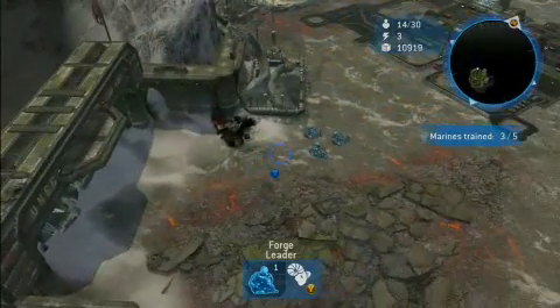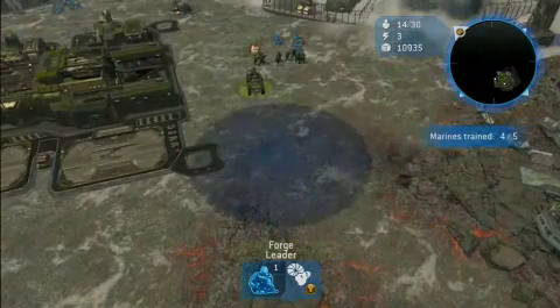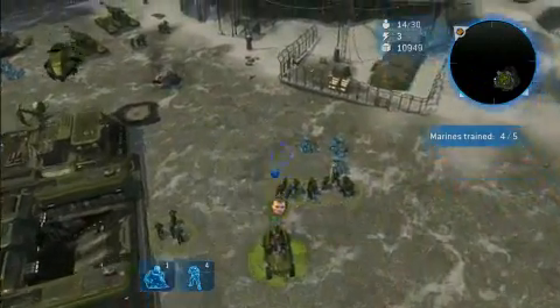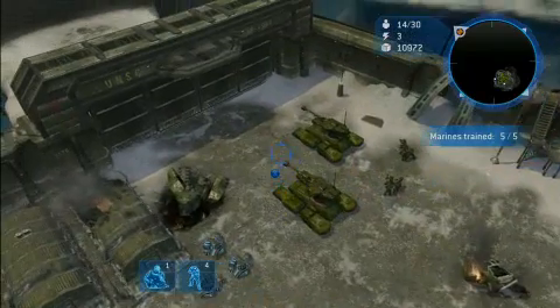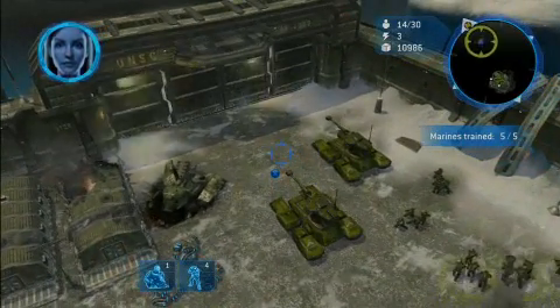Wow, the Covenant really did a number on the base — we're not gonna be using that door any time soon. Another way to select units in the game is to press and hold down the A button. It brings up a paint select, which lets you paint over as many units as you want and then move them around all at once. I grab those Marines and move them up towards the working door.